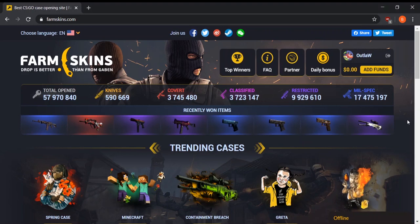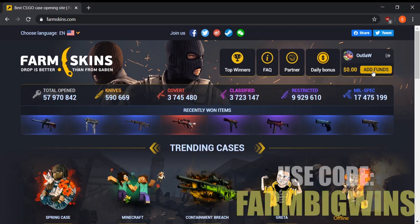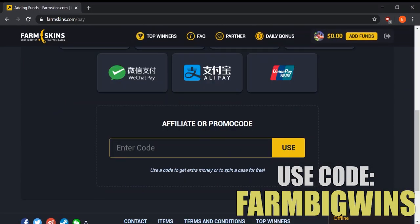FarmSkins lets you open cases for cheap and you guys can get better items than you would if you open cases from Valve. I also have a great bonus code for you guys — go to 'Add Funds,' then 'Affiliate or Promo Code,' and type in the code FARMBIGWINS. This is the best bonus code I could find online; it gives you an extra couple of dollars to play on the site as well as a deposit bonus. I'm going to deposit myself and show you guys exactly how to use FarmSkins.